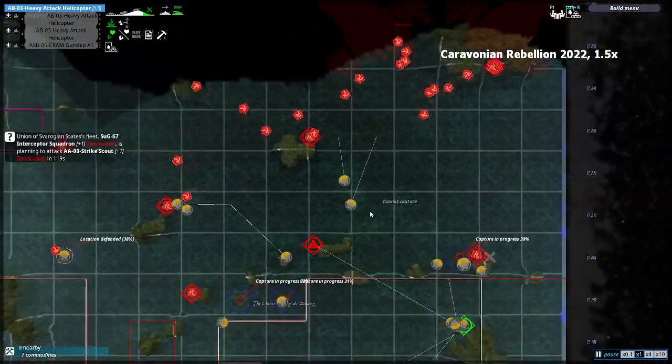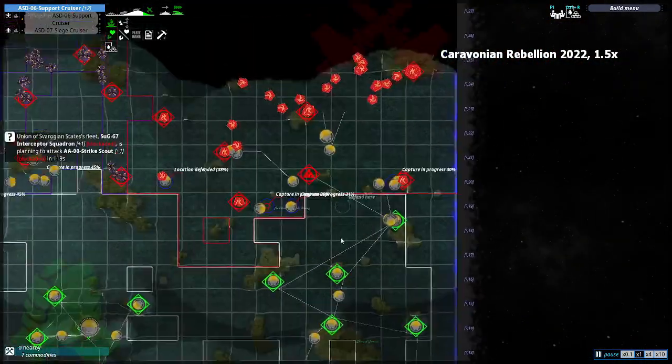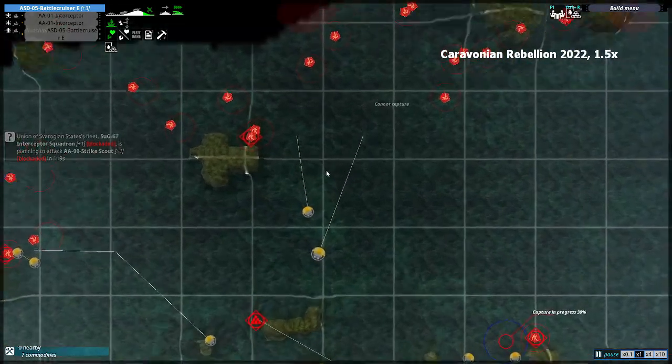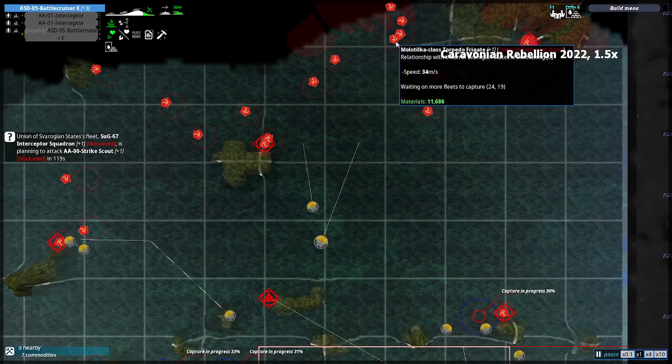Alright, so this is the plan for the general offensive north-east. The two cruisers from the last war against the Republic will spearhead the effort against the swarm of small enemies coming in, and the battle cruiser will act as a battering ram, battering down all of their structures and their big fleets.